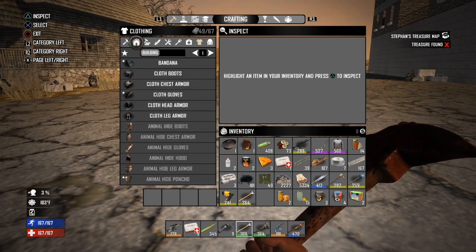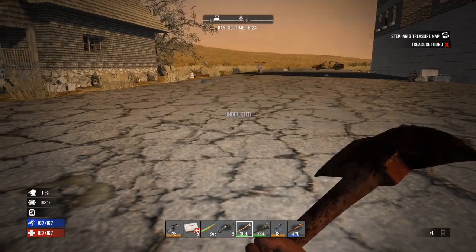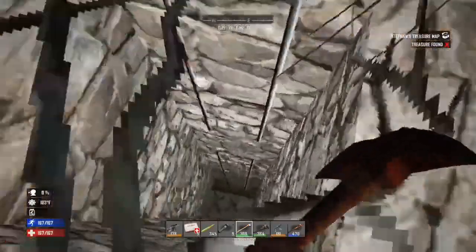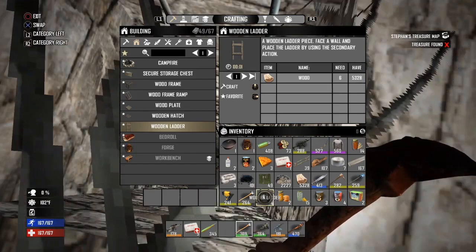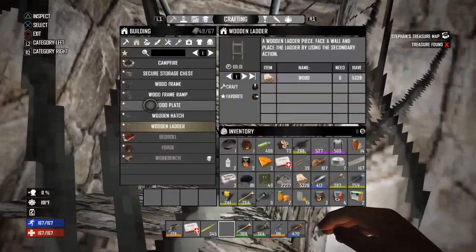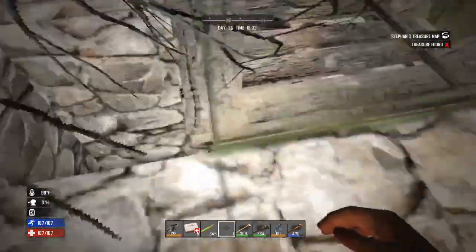Now we have to make a ladder. Well, 103 — my temperature's going down. Wood ladder, alright. I'm going to need the axe. And now a hatch — let's put the opening away from the ladder so we can get out easier.